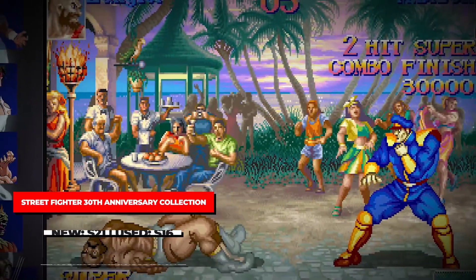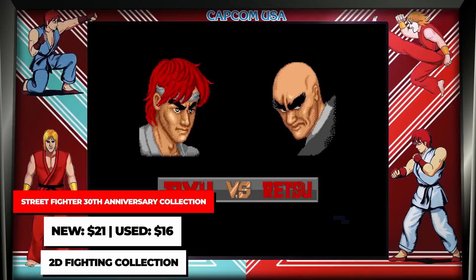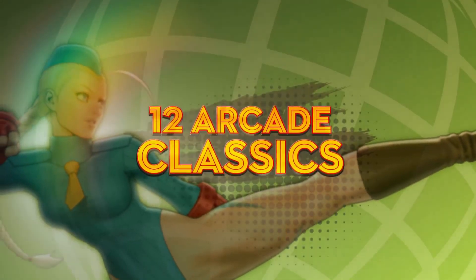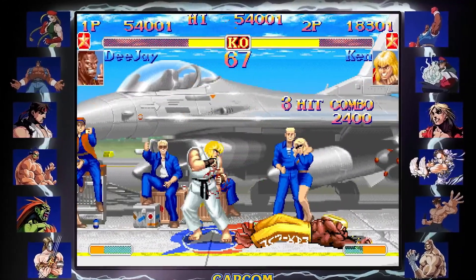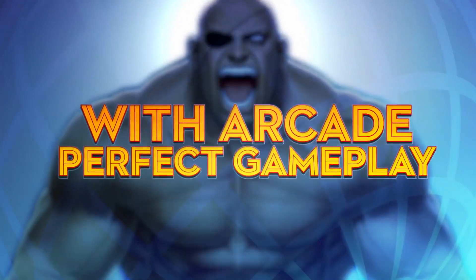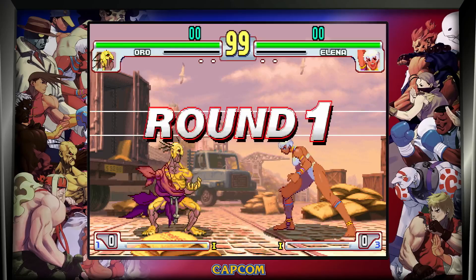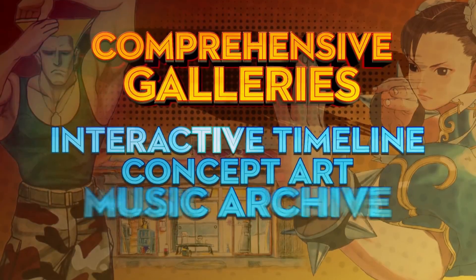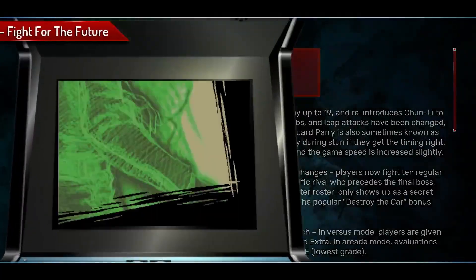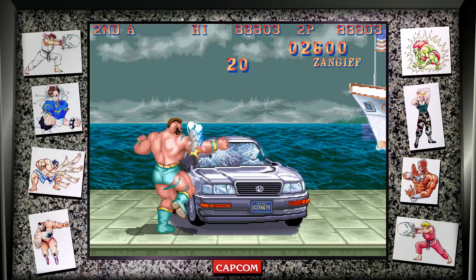The final game on this list is a collection that, for fighting fans, you have to have in your collection. The Street Fighter 30th Anniversary Collection has 13 games in one collection, with one being a Switch exclusive — the tournament battle version of Street Fighter 2. This has games like the first Street Fighter, a ton of Street Fighter 2 versions, games from the Street Fighter Alpha series, and all three entries in the Street Fighter 3 series. It's well emulated, has online support, save states, proper full control mapping — all the good stuff. In short, it's one of the best collections you can get for your Switch, especially in physical form. A new copy can be had for around $20, with used coming in around $16 or so — that's dirt cheap for a ton of well-represented games, the best Street Fighter collection ever made.